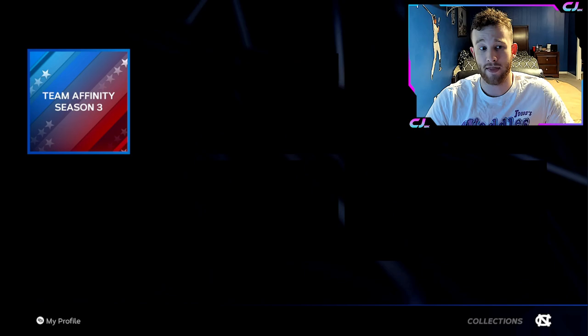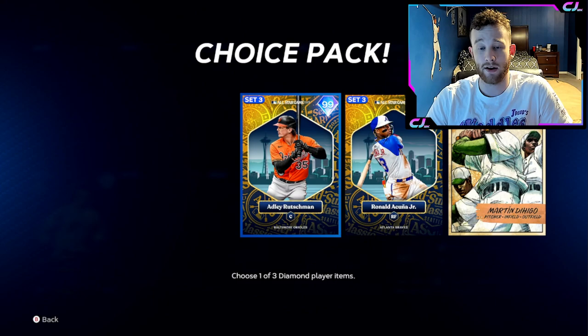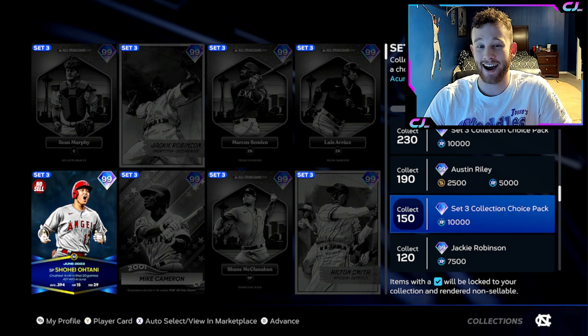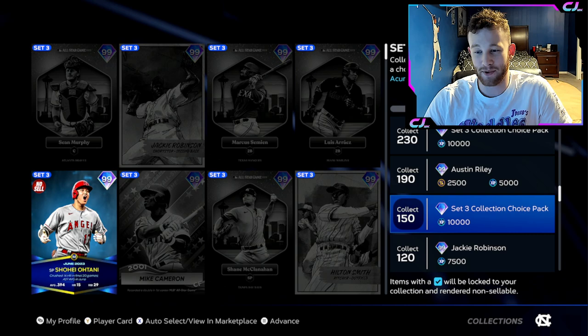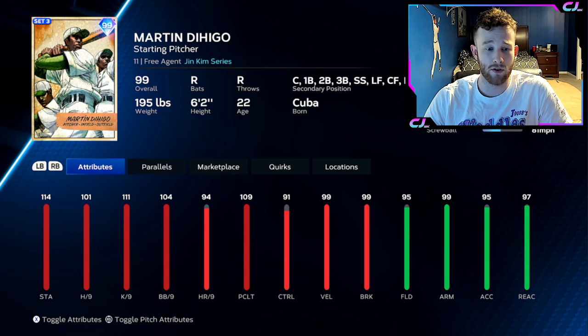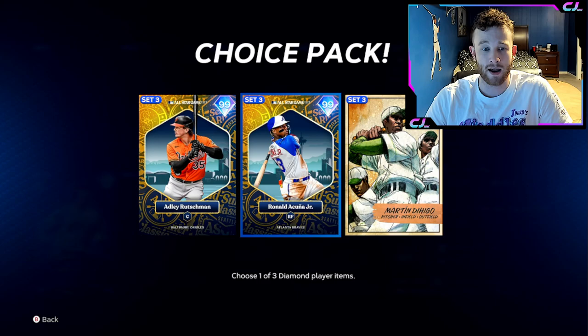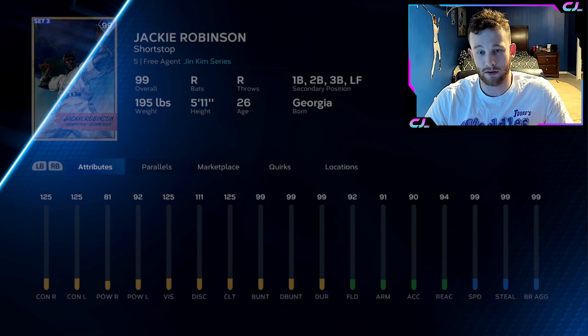You get all of those cards — three of which I think are extremely usable — just for finishing Team Affinity. That's not to mention these cards are the main contributing factor to knocking out these Set 3 collection choices. There are people out there that already have one somehow — the season's been out three days and I saw Rebel already has Adley Rutschman. Acuna would be my first pick, then probably Adley, then Dehigo.